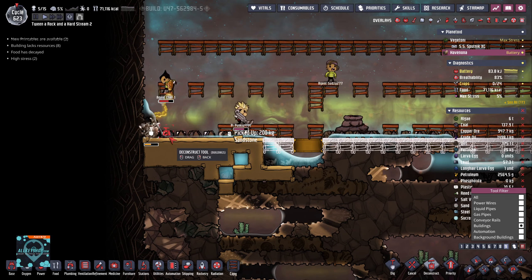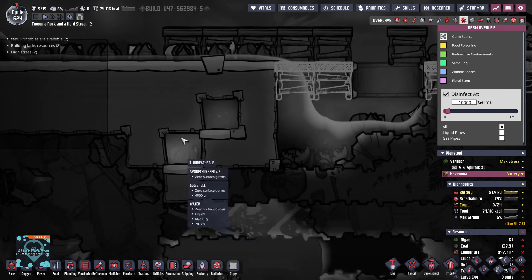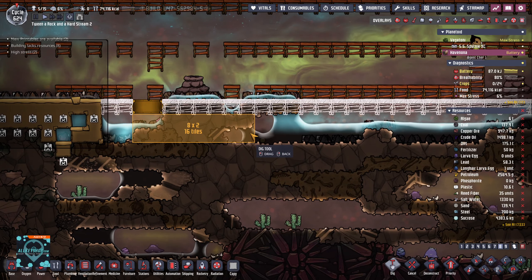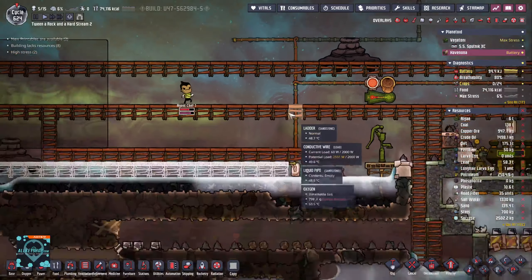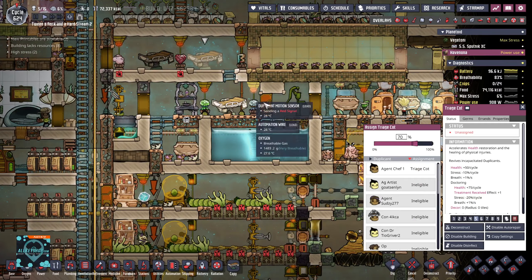We should leave them in here until they're all dead. Then we're going to slowly make our way downwards. Agent Chef is super slow and a little bit wounded. Where's my hospital? Put them in. More people can heal up here. This does not have power — why? You have enough lead, you can simply connect this up.